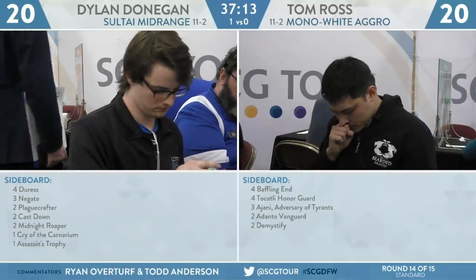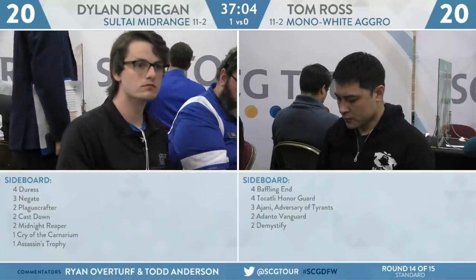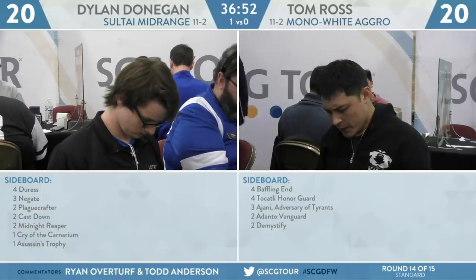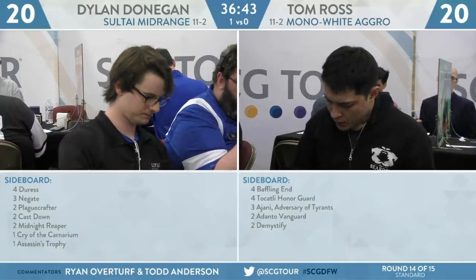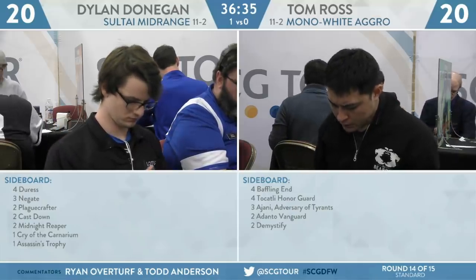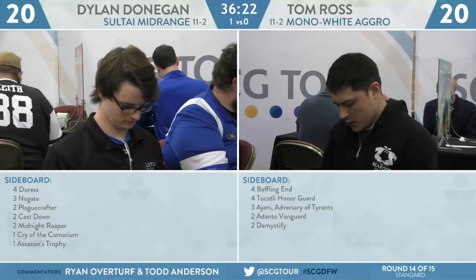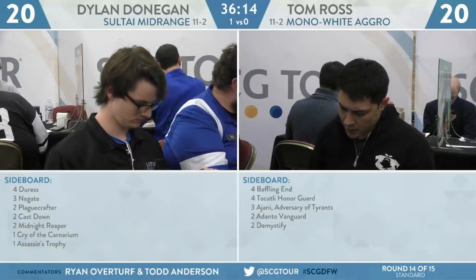Over on Dylan Donegan's side of things, his sideboard is four Duress, three Negates, two Plague Crafter, two Cast Down, two Midnight Reapers, a Cry of the Carnarium, and an Assassin's Trophy. On this matchup, Dylan needs to sideboard very little, but he needs to make sure he has the right answers for Takali Honor Guard — that card shuts down all of his explore, which can affect his mana development, and it also knocks off Wild Growth Walker. Those two Cast Downs, 100% coming in. Cry of the Carnarium, especially on the draw for game two, can be a good way to stifle the early development that Tom's Mono White Aggro deck is presenting, as well as clean up a really powerful draw featuring multiple copies of Adanto Vanguard. Your spell removal doesn't work against those too well, but Cry of the Carnarium as well as Finality take care of them quite easily. I'm not 100% on Assassin's Trophy, but being able to knock off some of those enchantments that exile your important cards may be a reason to bring it in.